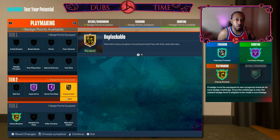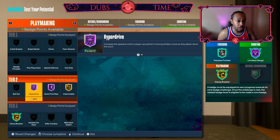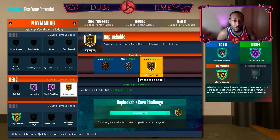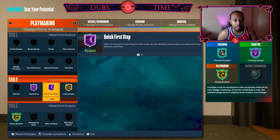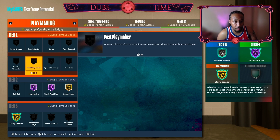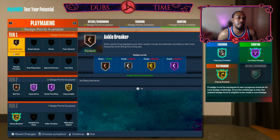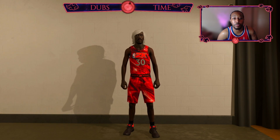You could end up activating core badge bonuses — so if you core Gold Unpluckable it gives you a turnaround of five extra badge points, so you can do whatever you really need without putting extra badges into playmaking. At the end of the day you want to make it your own and have your own unique touch on it.